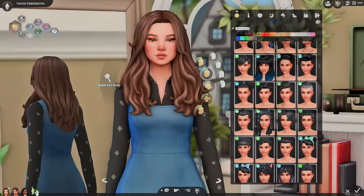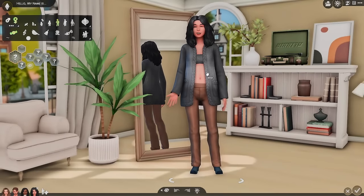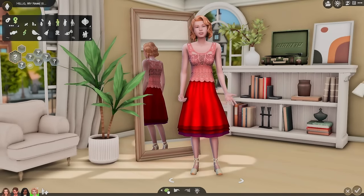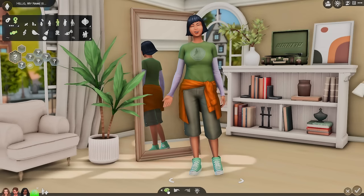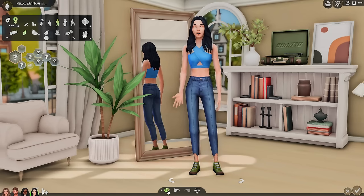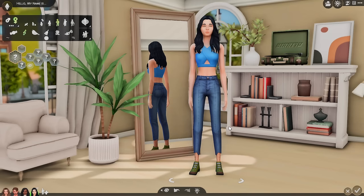The next mod I want to share is No Randomized Accessories and Makeup. This is another must-have for me. We're going to add a new sim here and you can see they don't have any makeup on and no accessories. Usually the first thing I randomize would get so many random accessories and the craziest makeup, and it's just kind of annoying to take it all off. This personally makes my life easier — it just takes away an extra step for you.